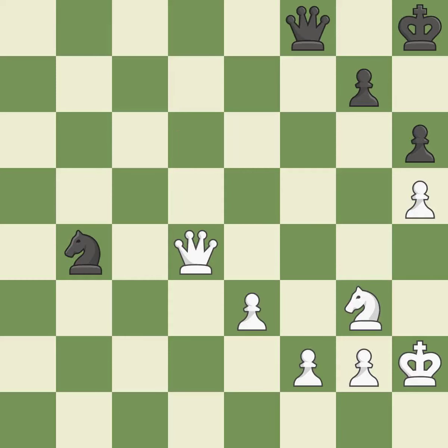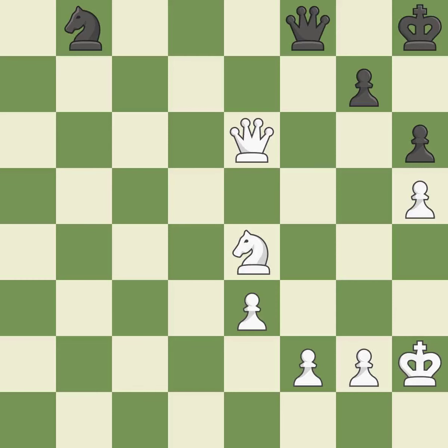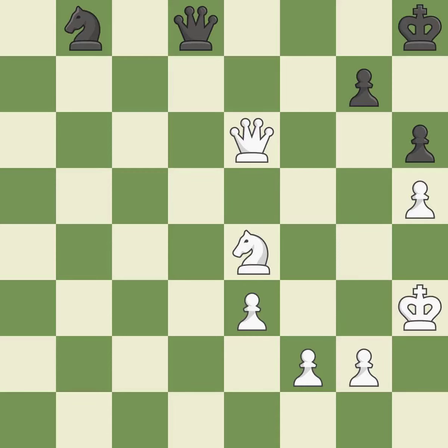This moves the queen to safety — it is good. That is a logical response — it is quite good. A pawn that was being attacked and had no defenses is now protected by this — it is quite good. A very strong play — it is excellent. This move puts the queen on a safer square — it is best. Among the best actions — it is quite good. Perfectly on point — it is ideal. A solid choice — it is excellent. That's what I would have recommended — it is best.